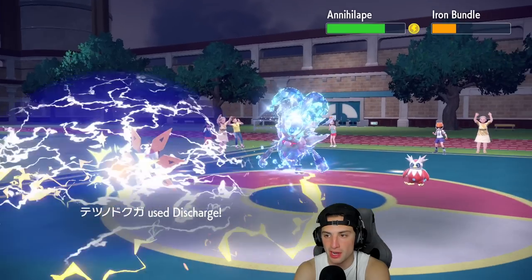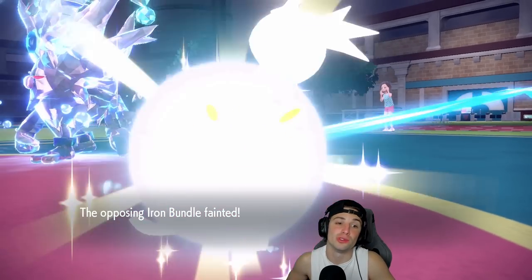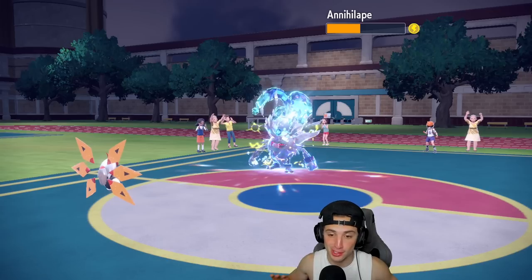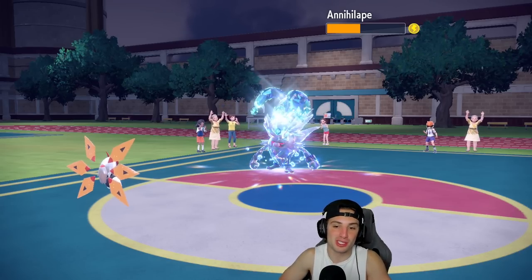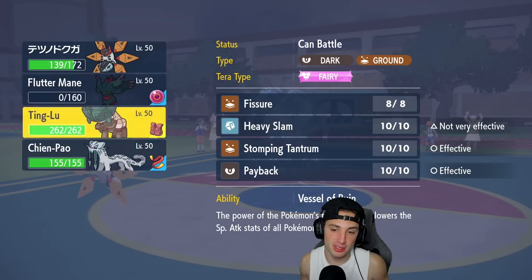We still outspeed because we paralyzed last turn — we get rid of Iron Bundle and deal even more damage to Annihilape. That Annihilape is paralyzed! Iron Moth is killing it! I'm sorry opponent, my RNG is just on today. I'm hot with it.